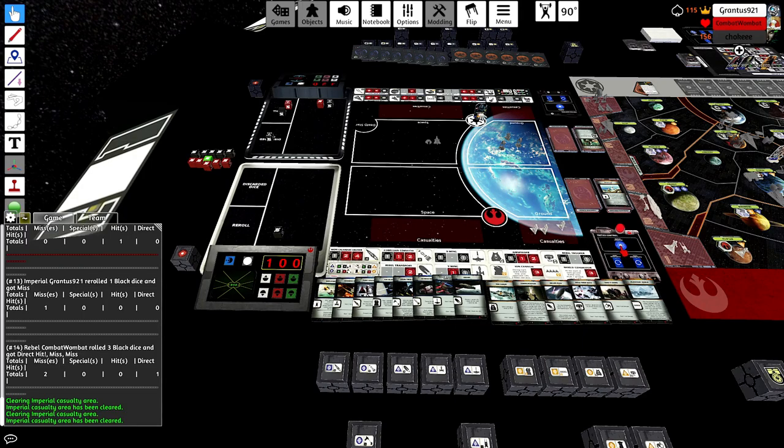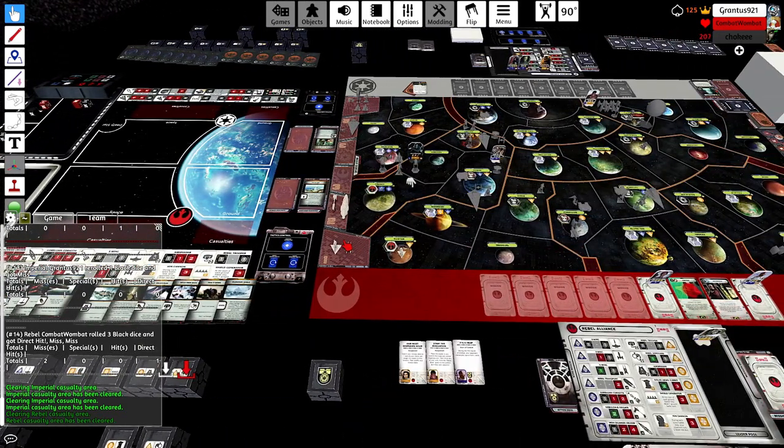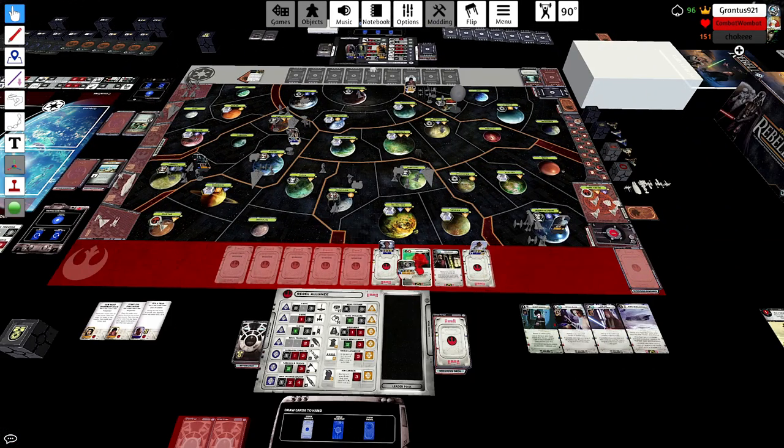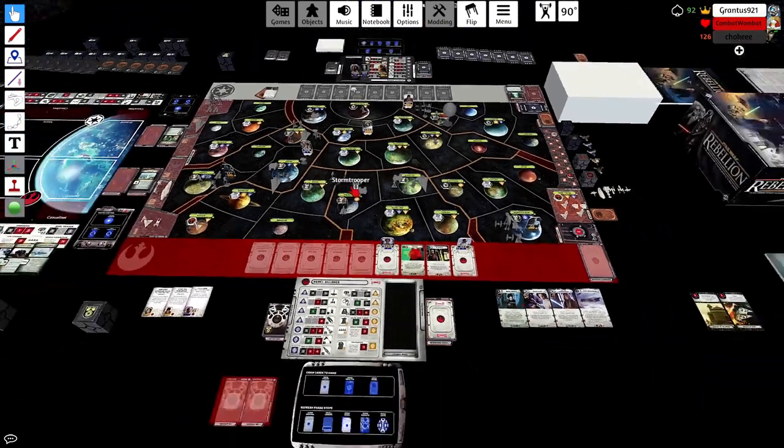He ran no missions this turn — five moves or blocks. I'll have to keep the blocking potential in mind. I'm trying to figure out what to do with Leia; I'm trying not to telegraph Regional Aid, so I'm trying to tell Grant I might Build Alliance in Cato. I think that ends up being a mistake because I can't really wait out the Emperor. I think I overthink myself.